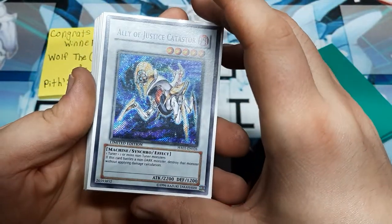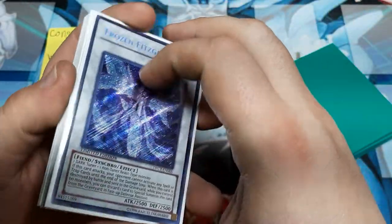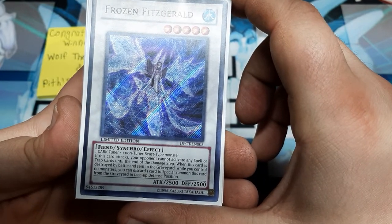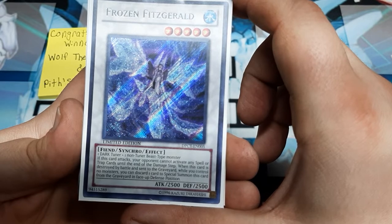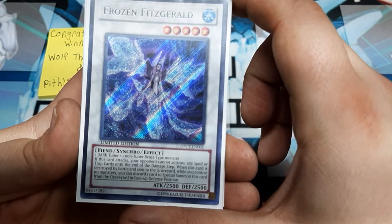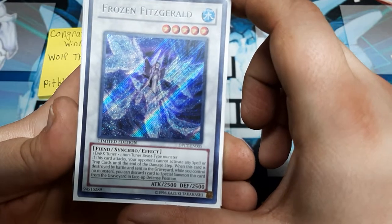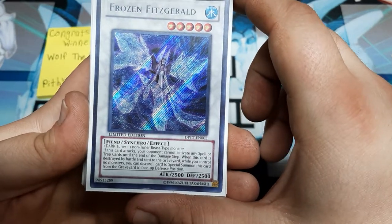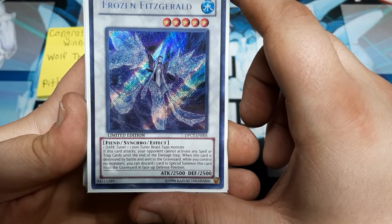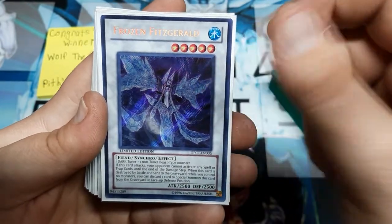Catastor — great Synchro. If this card battles a non-Dark monster, destroy it without damage calculation. And Frozen Fitzgerald — our tech choice here needs a dark tuner and a non-tuner beast. If this card attacks, the opponent cannot activate any spell or trap until the end of the damage step, sort of like Ancient Gear monsters. When this card is destroyed by battle and sent to the graveyard, while you control no monsters, you can discard one card to special summon it back from the graveyard in face-up defense. Under Ojama Country, this card's attack and defense are actually the same — that's really the defining reason why this guy got chosen.